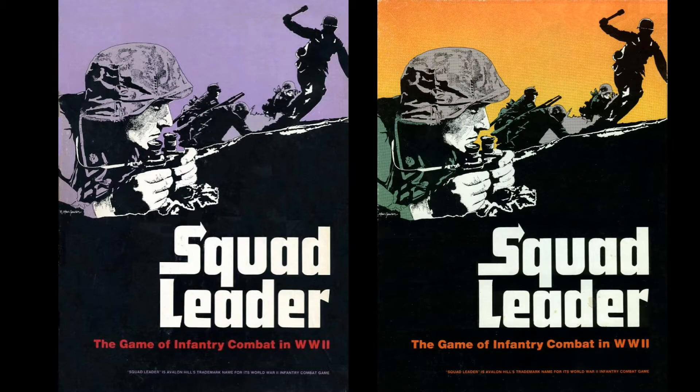The box is the most visible distinction of a first edition Squad Leader game. The box top should have a purple sky; later editions had an orange-yellow sky. The box bottom on the first edition was plain black, while later editions had distinctive copy added, including the now famous vignette of a fictional German NCO named Kruger leading his men into a Russian village.